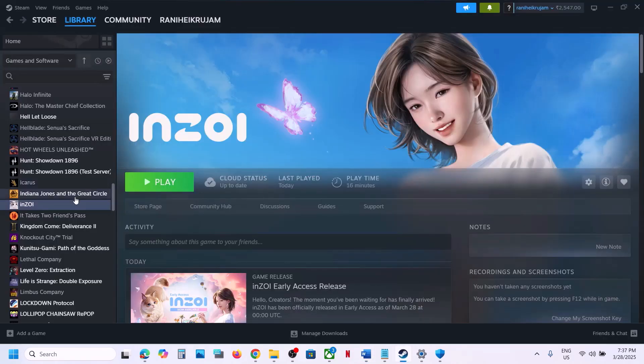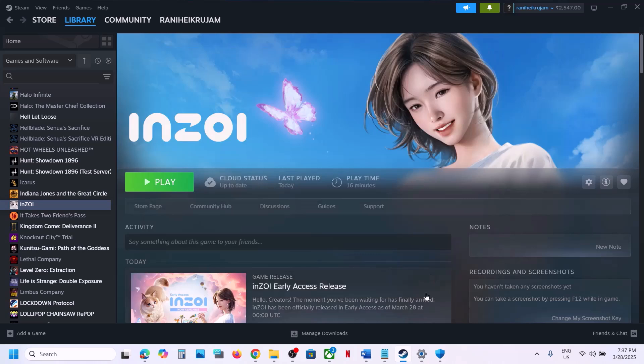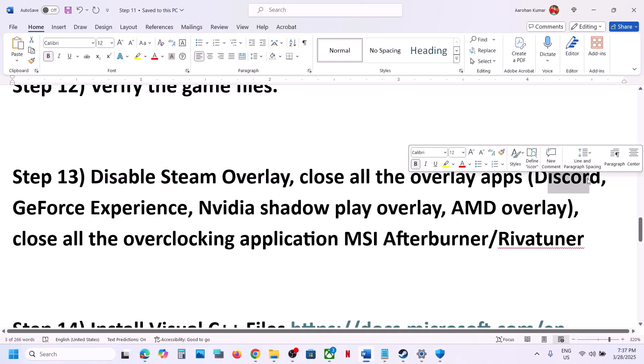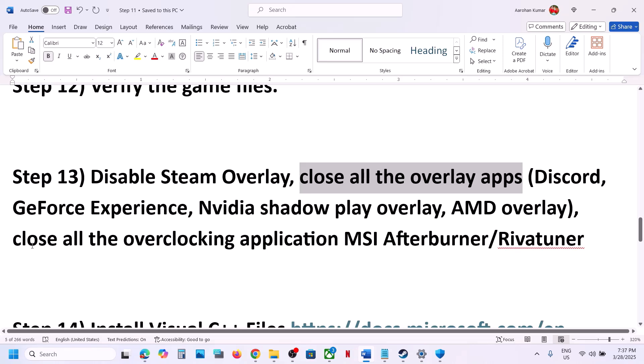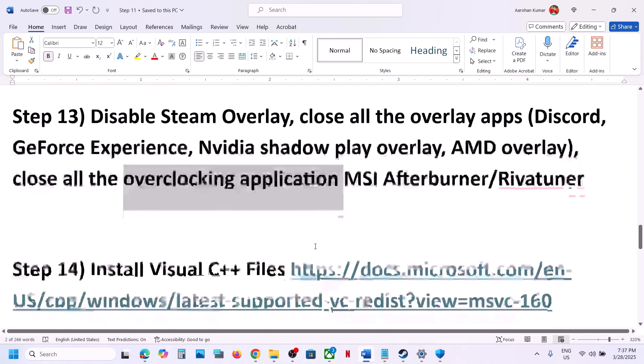The next step is to disable the Steam overlay. Go to Steam, right-click on the game, select Properties, and turn off 'Enable the Steam Overlay While in Game.' If you have other overlay applications like Discord running, turn off the overlay in Discord as well. You can also open the Nvidia app, go to Settings, and turn off the overlay, or simply close all overlay applications. Also close all overclocking applications like MSI Afterburner or RivaTuner.